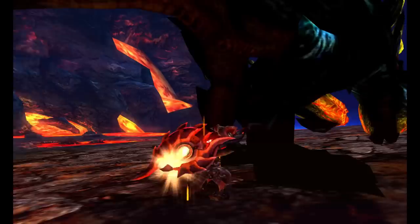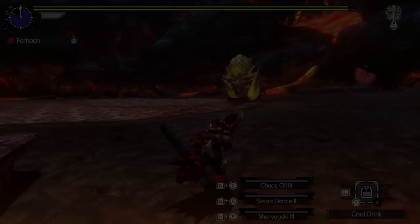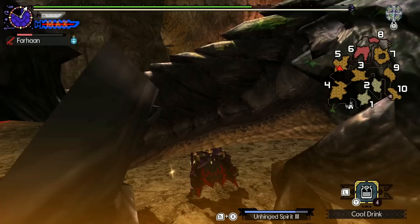This adds a new dynamic to the fight where you have to be more careful about how you approach him, because attacking without thinking will put you in danger. Raging can only be fought in the special arena of Ingle Isle, and because traps cannot be placed there, he cannot be captured. Both Brackidios and Raging Brackidios are also featured in Monster Hunter Generations with few if any changes. Brackidios feels faster in some ways, but it's harder to tell.